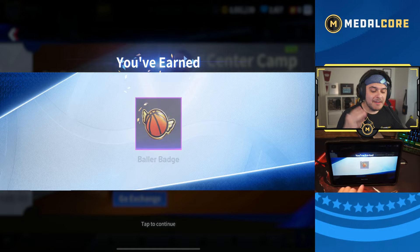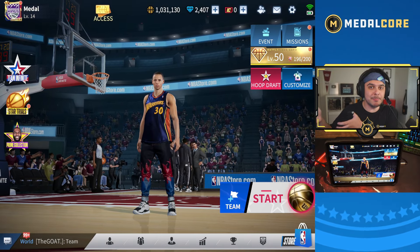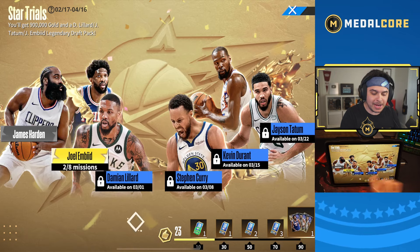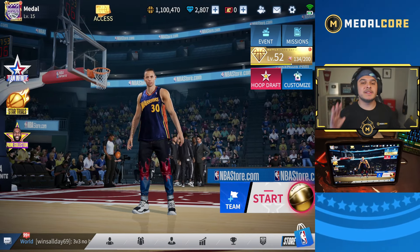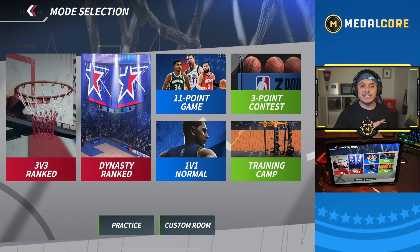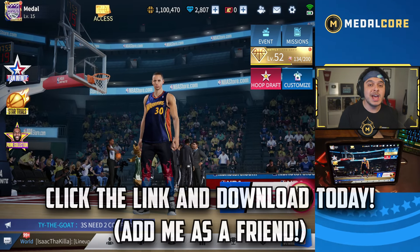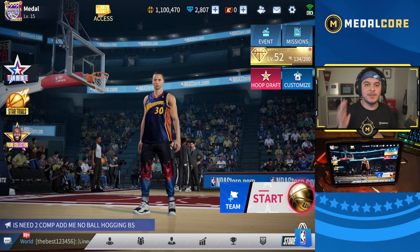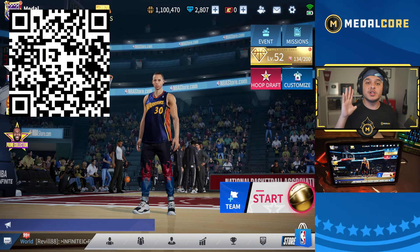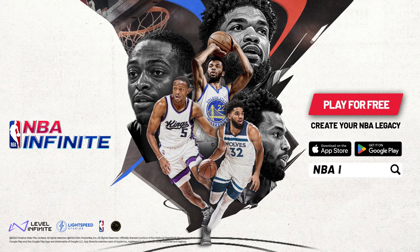Another thing I wanted to add — there are so many events with the game just launching, like this Team Infinite event. You can claim a bunch of missions, unlock different players, and make your roster really strong. Even the Star Trials is a great way to level up your team. I really like that they have this because it's a free and great way to grind the game. All in all, I really love this game. They still have the three-point contest, the 11-point game, training camp, custom rooms, practice — and the ranked modes are some of my favorites. Click the link in the description to download NBA Infinite, send me a friend request, and scan that QR code if you're a content creator to join the Courtside Creators program. Thanks for watching — download NBA Infinite for free from the App Store and Google Play Store.